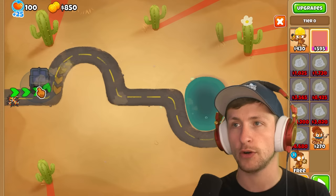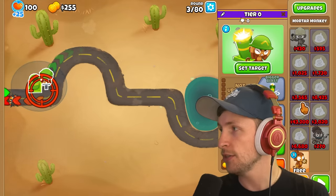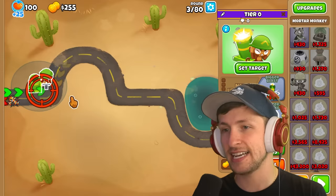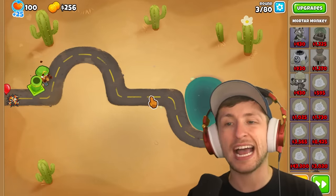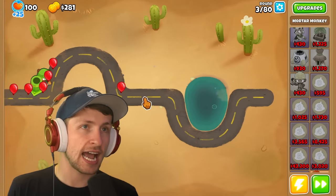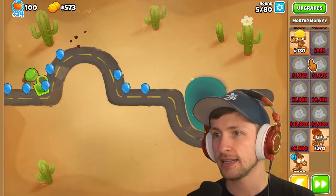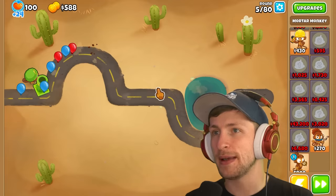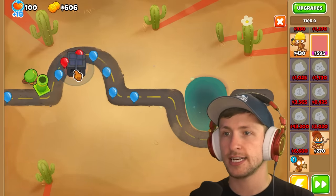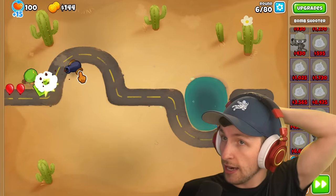Let's see what we get for our first tower. Our T0 tower is a Mortar Monkey — $500. That's not bad, but it's not great. Base Mortar Monkey is so inaccurate. We have another T0 — let's throw it down. We get a base bomb shooter. Also not great. That's $565, which is actually relatively reasonable.